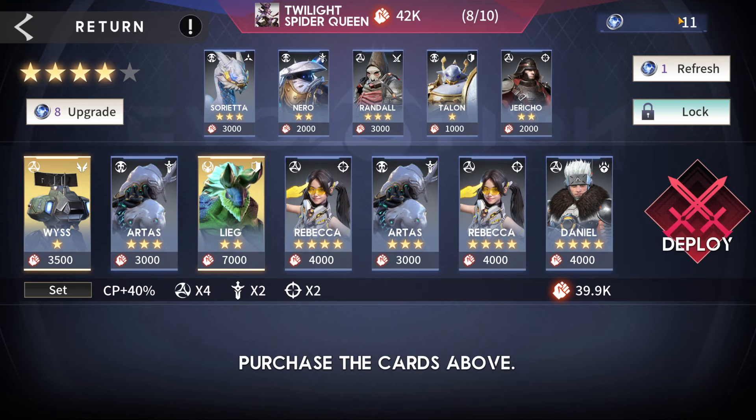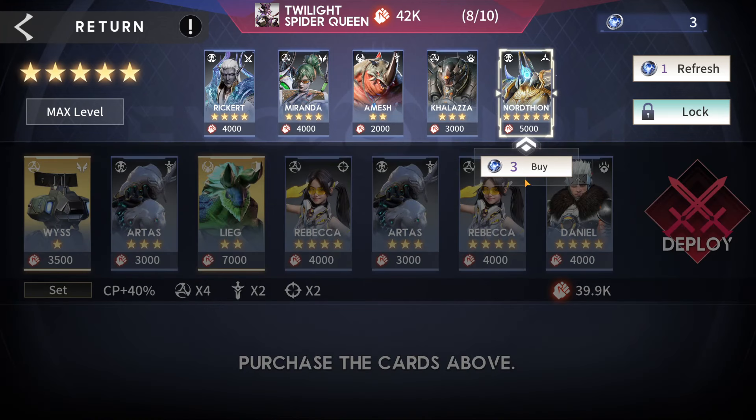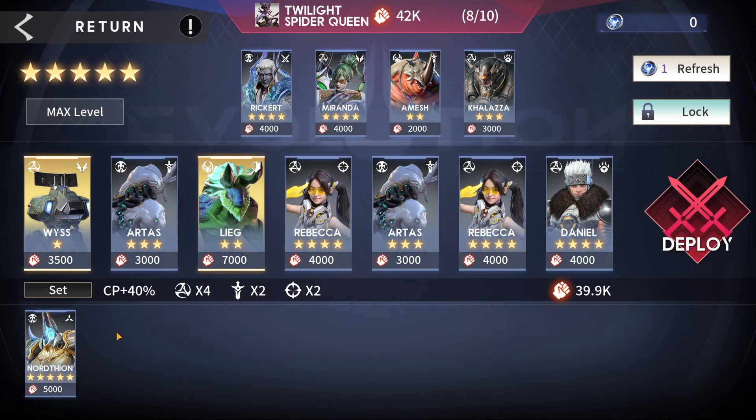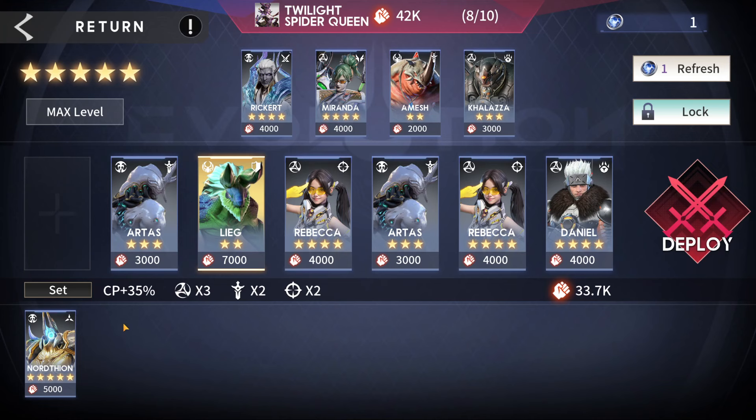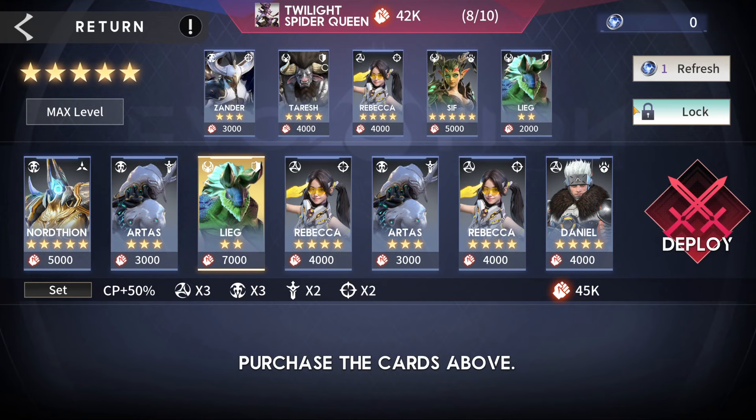Round eight — eight or eleven bits. We refresh the shop hoping for a Daniel, Rebecca, or artist, but get nothing useful. We buy Northeon since he's a five-star card. I don't want to replace artist but this other guy isn't going to help us anymore — we sell him and slot Northeon in for 3,000 more power. We had bad luck not getting cards to evolve. We lock the store.